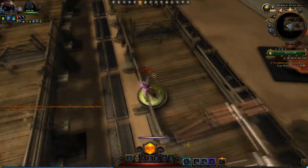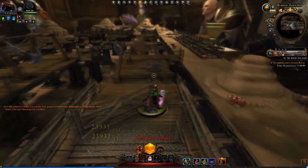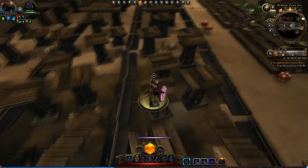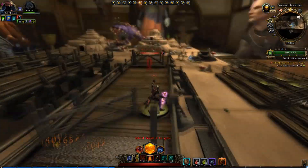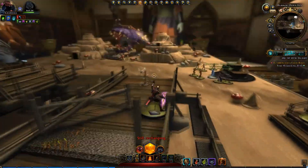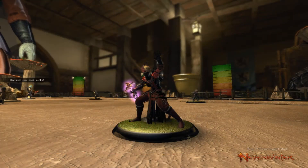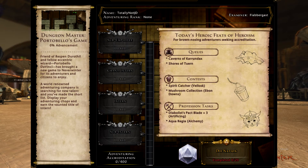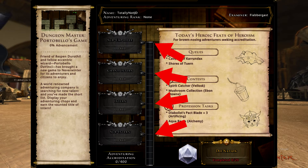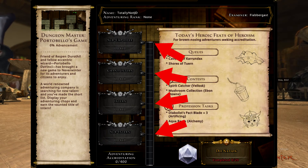There isn't really a faster or easier way that I'm aware of. It's grindy, and it's a pain in the ass — but what in Neverwinter isn't? All that stands between you and your Apocalypse dagger is grinding through the accreditations. It's important to remember that once you hit your cap for the week, or one of these four spots in the campaign, you'll need a blank report card to continue. These are rare drops from the Portobello dungeons, so be sure to grab a couple of them while you're grinding out your accreditations.